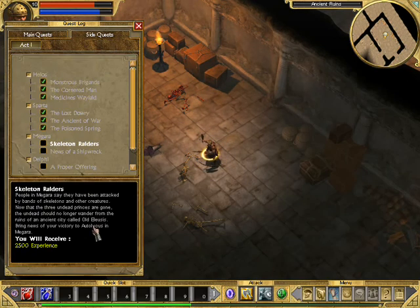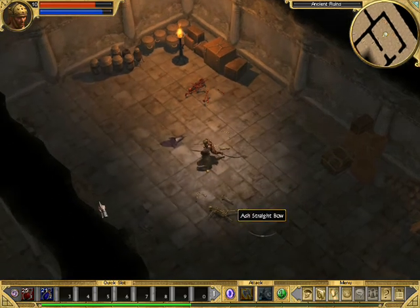Side quests? Okay — skeleton raiders. Bring the news of your victory to Autolikus in Megara. Okay, we shall do that.